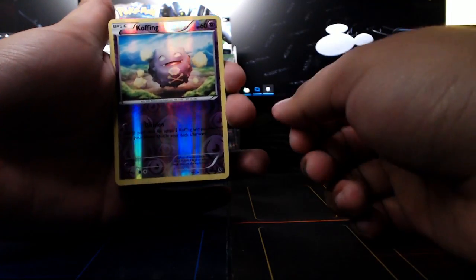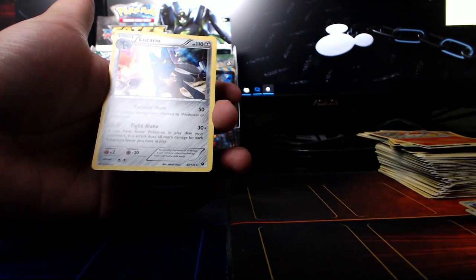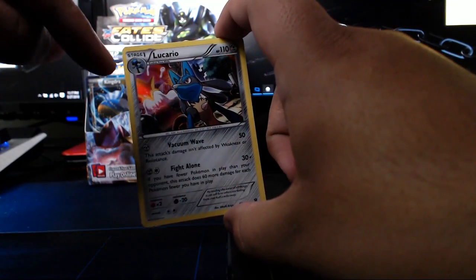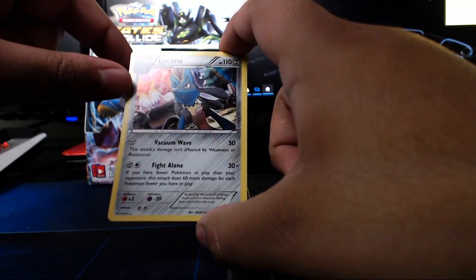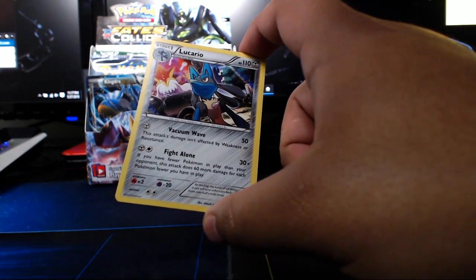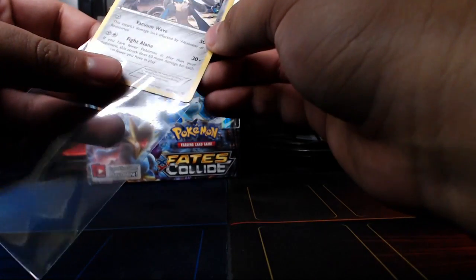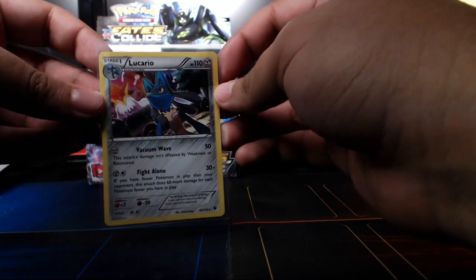Our reverse holo is a Covering, and the rare in the pack is a holo Lucario. As I'm sitting there talking about it — whoa, look at that! It's got the Mega Alakazam in the background right there, like he's piercing over the soul. I meant to say shoulder, but it turned into soul. He's piercing over the shoulder of Lucario — the steel into his soul.